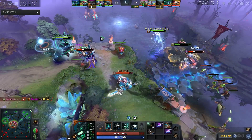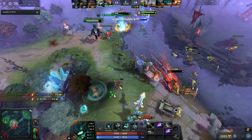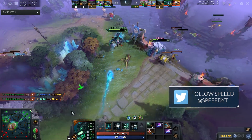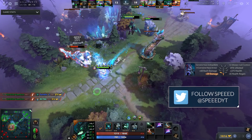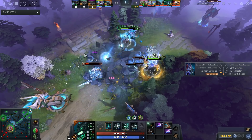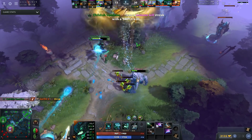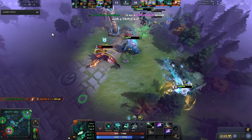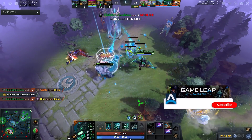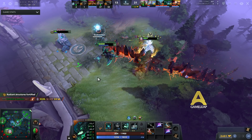Hey, what is up guys, it's your boy Speed here and today we're going to be taking a look at 7.28a. We have another mini patch here and I just want to discuss what they're doing. They did indeed buff Outworld Devourer, the hero with like a 37% win rate. There are quite a lot of changes — they buffed a lot of the shards, and I'm interested to see what they're doing to really balance out these shards and heroes that were either too strong or not strong enough.